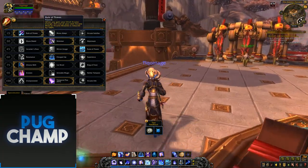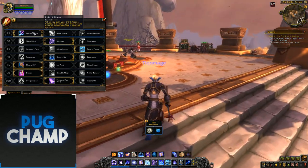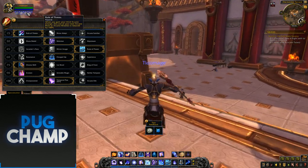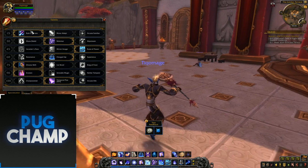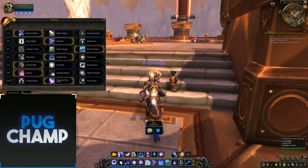So you really just want to use Rule of Threes. When you gain your third Arcane Charge, the cost of your next Arcane Blast or Arcane Missiles is reduced by 100%. So when you get to your third Arcane Charge, you just want to be using Arcane Missiles then, because it will cost no mana.